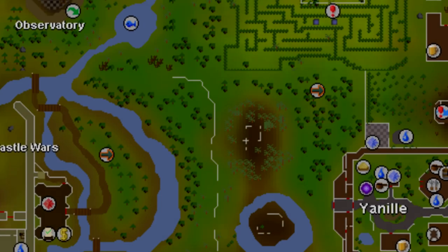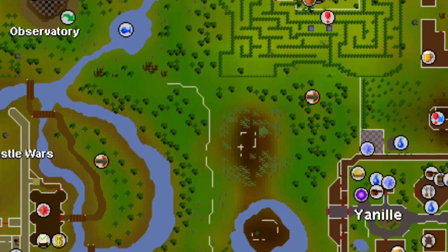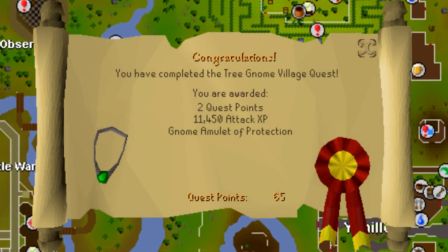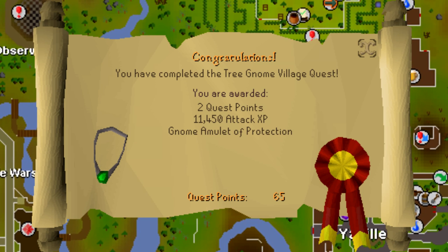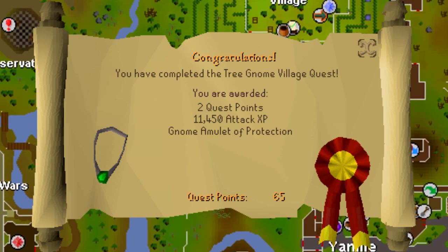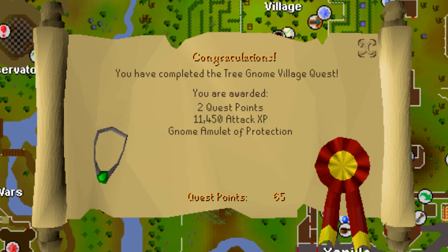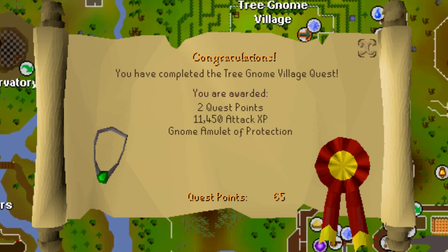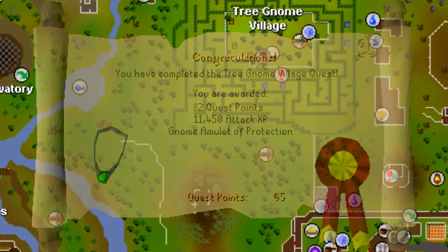Coming in at number two is unlocking the Spirit Tree transportation system. To do this you need to complete the quest Tree Gnome Village, and that in itself is a good requirement to go for because you will get quite a bit of combat experience for completing the quest. For completing the Tree Gnome Village quest you will get two quest points and 11,450 attack experience, and you will have access to the Spirit Tree.